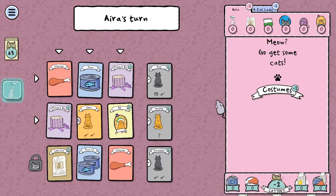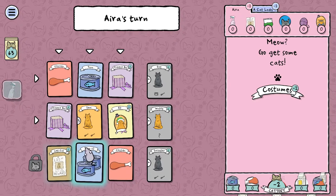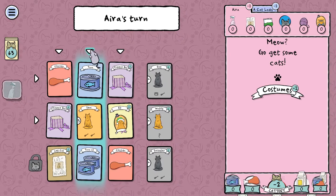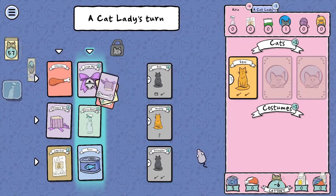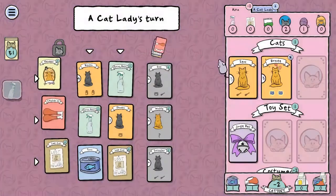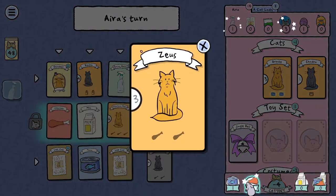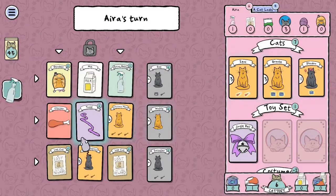It looks like challenge mode is basically the same. I like the idea of starting off with three entire cans of tuna. I'm sorry Zeus, I don't have any chicken yet but I'm gonna work on that for you. Here we go. I can feed Bronte right away. Get a couple of chickens. Feed Zeus and we can feed Shadow. All my cats are happy — this is what I'm talking about.